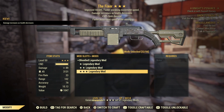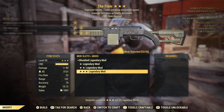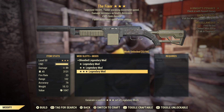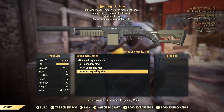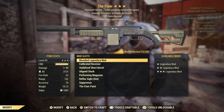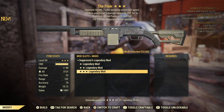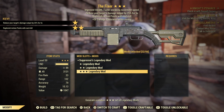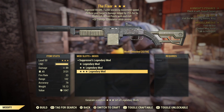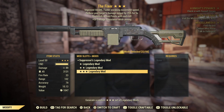Bloodied again — but unfortunately we've got trash effects with it: faster movement speed while aiming and 50% limb damage. It's crazy to see two Bloodied rolls in fewer pulls than the entire handmade run where we got none. Shame — I got excited seeing Bloodied and then saw the effects. We go again: Suppressor's this time with replenish action points on each kill and 50% damage resistance while aiming.